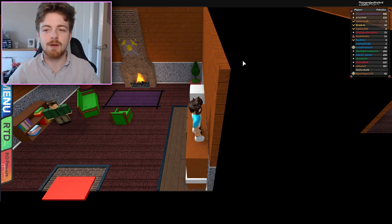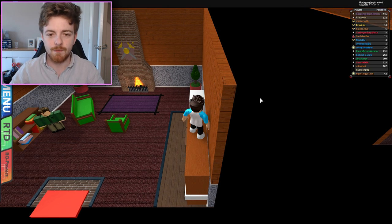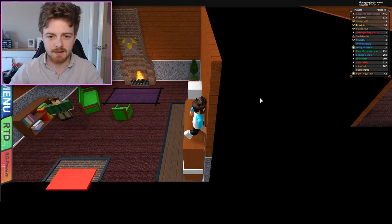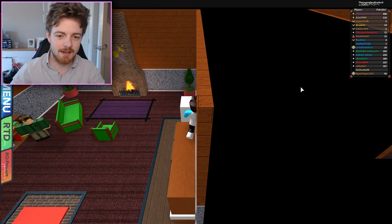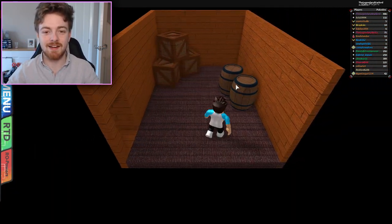So we've climbed the bookcase and now you can see that in the far right-hand corner here there's actually another structure. If we just kind of go inside this wall — somewhere inside this wall, right here — you can actually go into a secret passage like this.